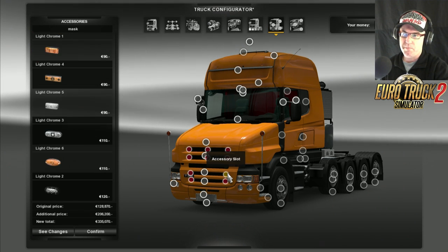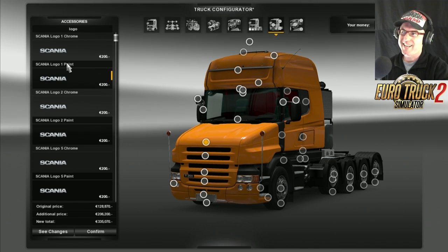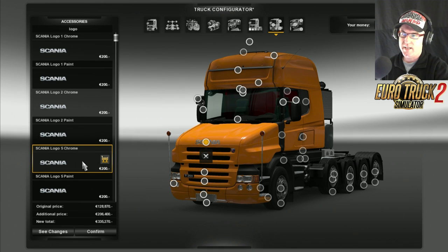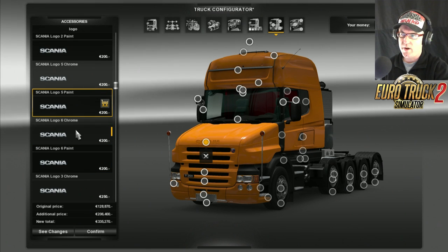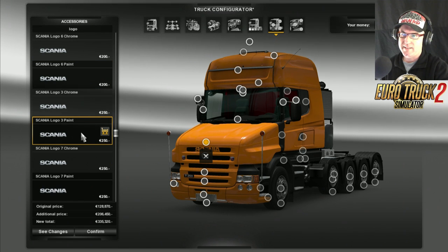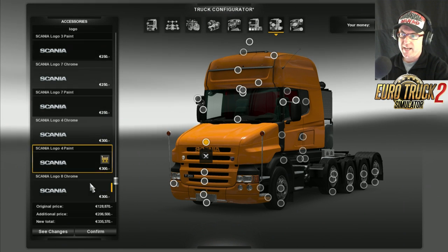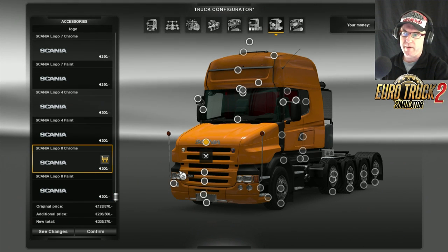You can actually go and add some lights and stuff like that as well. For the Scania emblem you've got Scania logo chrome, Scania logo paint, various combinations with logos on the top and bottom, the V8 symbol - there's heaps and heaps of stuff here. I'm going to choose that one there - I like that one.